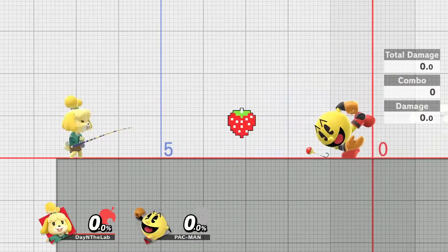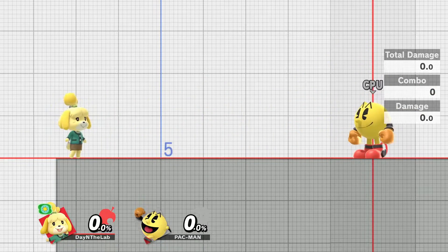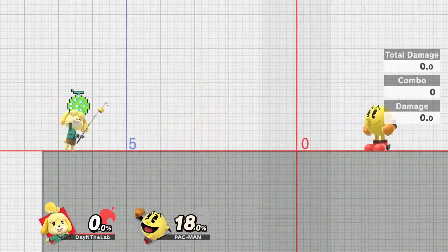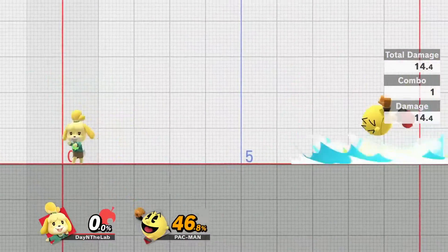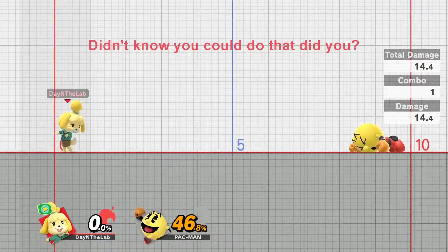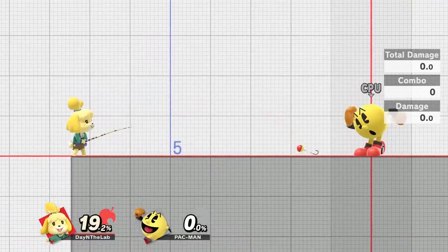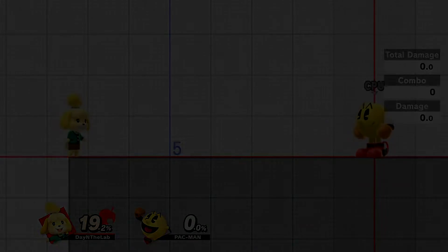If the Isabelle player whiffs fishing rod from any distance, it's a smart idea to reel it back instantly and not try to wait for the Pac-Man player to make a mistake. Pac-Man's best ranged punish is to throw pretty much any of the bonus fruit. Reeling it instantly will allow the Isabelle player to tether the fruit to her hands, which the Isabelle player is free to use however they'd like. If the Isabelle player doesn't grab the item, they will have some time to shield as the projectile approaches.